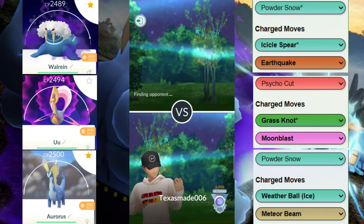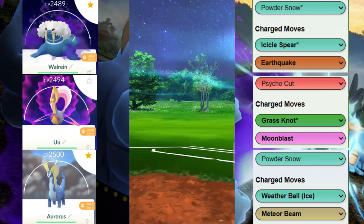Welcome back to another video. Today we are in the Open Grade League running a different team. We're going to be starting with the Walrein paired with the Cresselia and an Aurorus — essentially an ABA team built around Ice types. Let's see if we can figure this out.